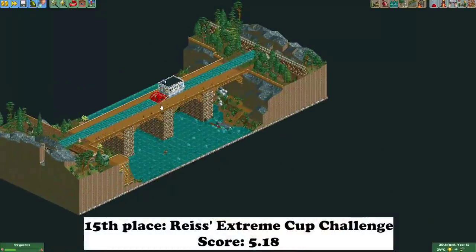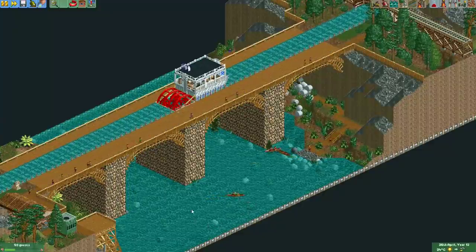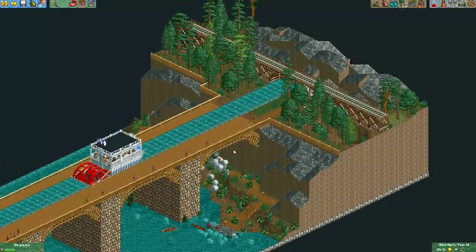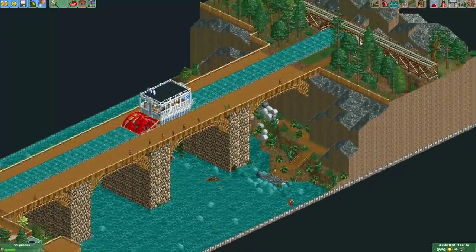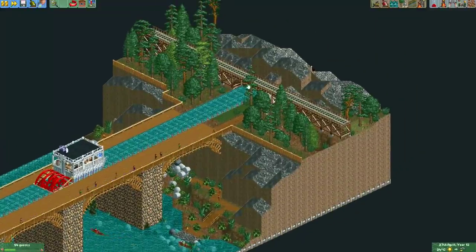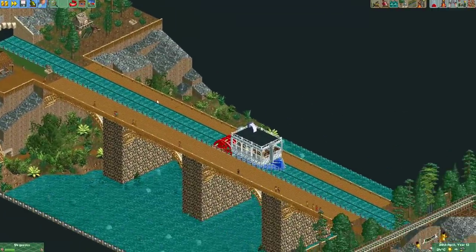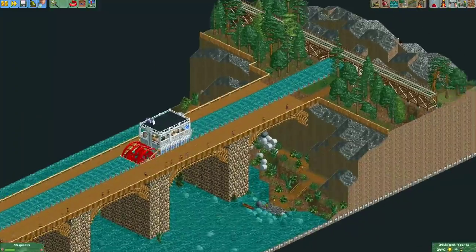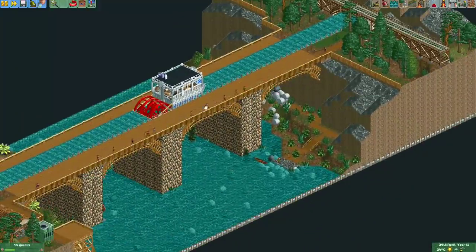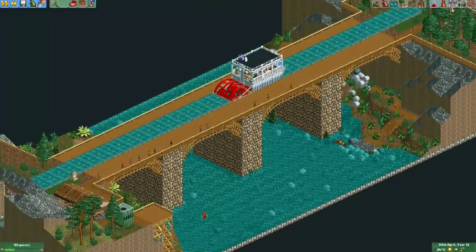In 15th place we have the entry from Rice Extreme Cup Challenge. He made this aqueduct over the river - something I really like. There are fish under the water made with monorail cycles. This was the only actual aqueduct entry, which is pretty unique. A big boat travels over the aqueduct, though the arch isn't quite high enough for the ship to pass under it, and the same goes for the tunnel. The bridge structure itself is quite simple, but I really like the arches and the railings Rice Cup made.